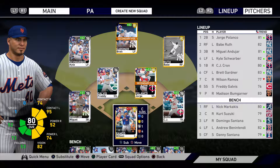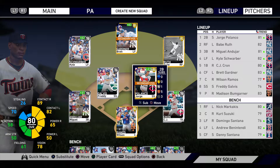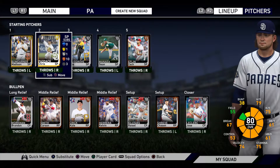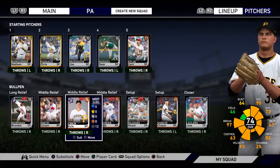Wilson Ramos also got the upgrade back to a gold. When we originally pulled him he was a gold, got dropped down to a silver, but now he's back up. For other changes on the team, I put CJ Cron at first base, so we moved Andujar back to third, then moved Polanco over to second, and Kolten Wong got the boot. We also pulled Chris Paddock out of a headliner pack, so he is our second gold in our rotation, and we pulled Brandon Workman and Kyle Crick, so our bullpen got a little bit stronger.